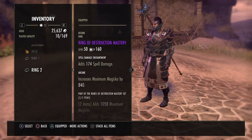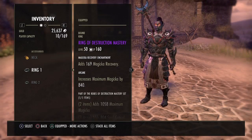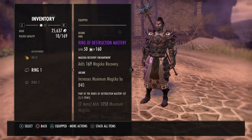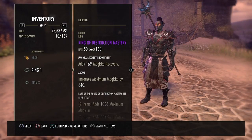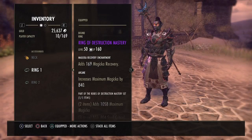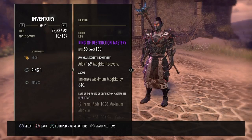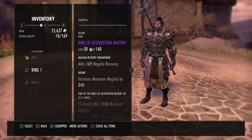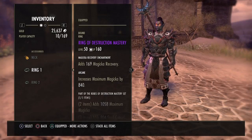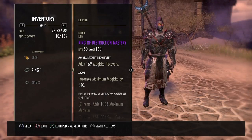We are running three Destruction Mastery jewelry pieces: two spell damage enchantments and one magicka recovery enchantment. This was my first ever run — I got flawless on my first run — so I put one magicka recovery glyph on just in case, just because more sustain means more survivability since you can use your shields more.